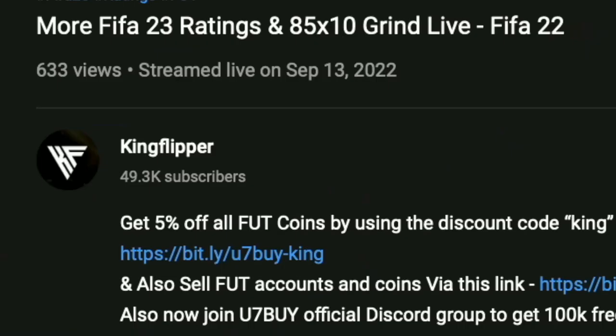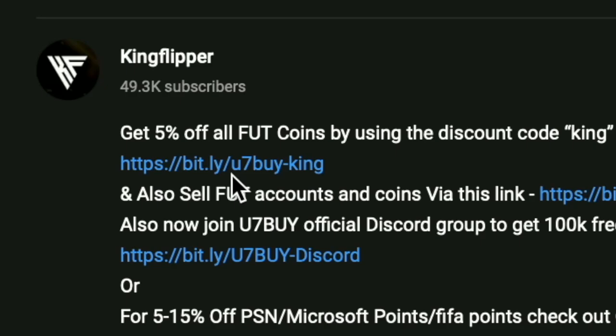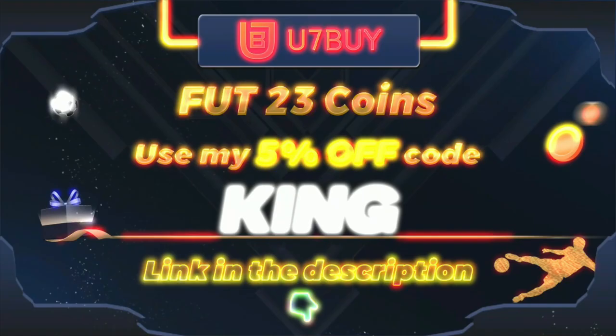Bored of having a starter team? Make it a beast team. Get yourself some cheap reliable coins using the link in the description below and don't forget to use the code King for a cheeky five percent off. Let's get into the video — yo guys, what's going on, King Flipper here and welcome to another Winter Wildcard SBC video.